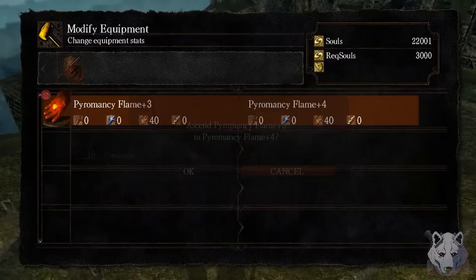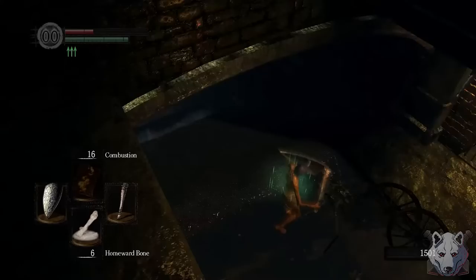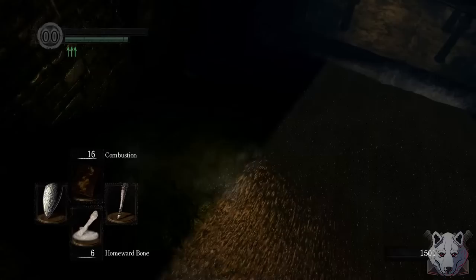Next, we head back to the Depths to pick up the Large Ember to give our club a little bit more oomph. I really did try to make it back to Firelink without dying, but the game had other plans for me.